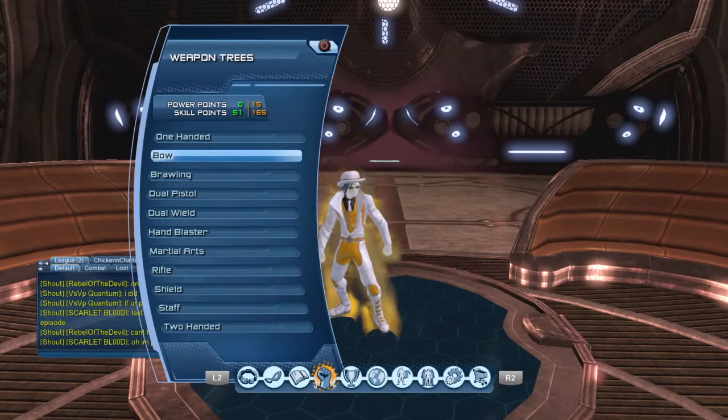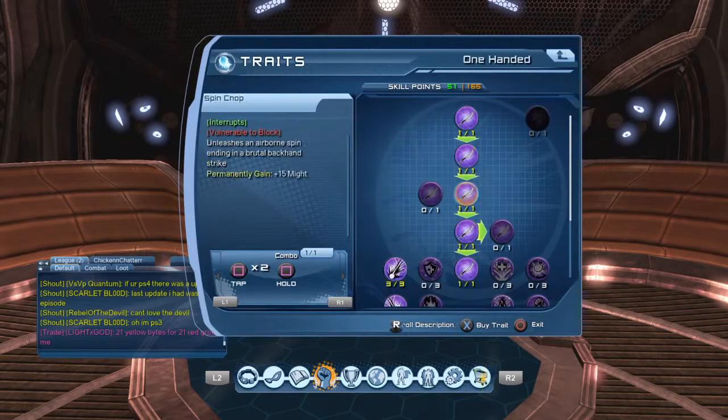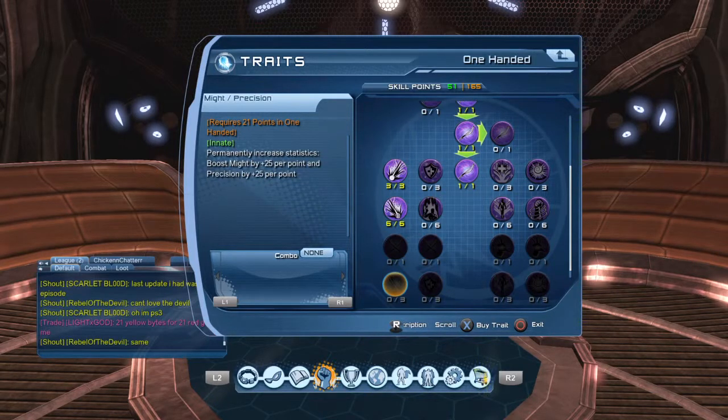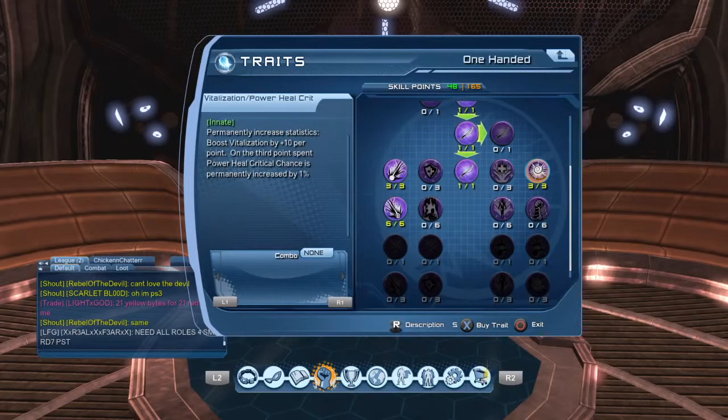Now I'm gonna get to the bottom and get some innates. In my one-handed, which is precision, what I normally do is make it down to the might/precision innate that gives me 25 per point — which is 75 might and 75 precision if I get to that — so I'll put three points there.